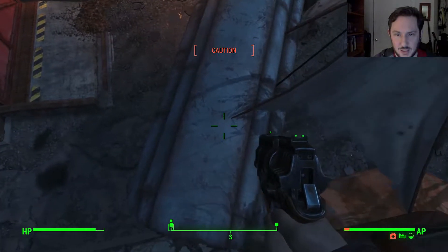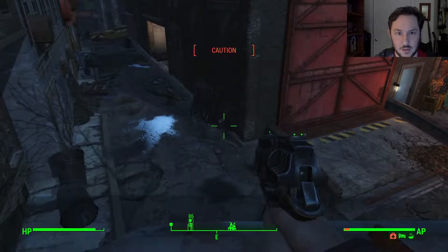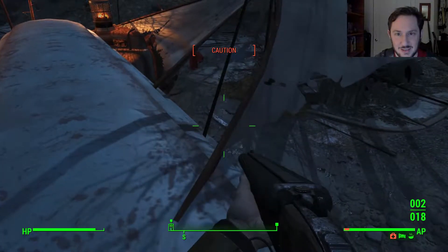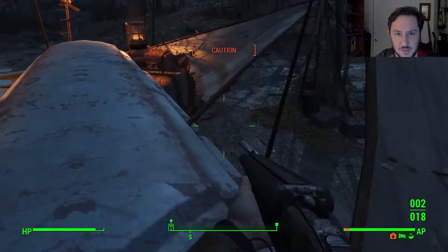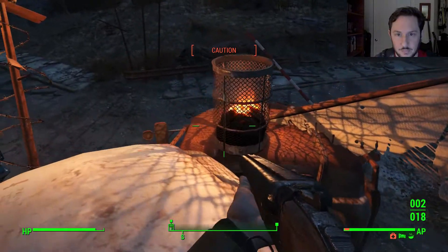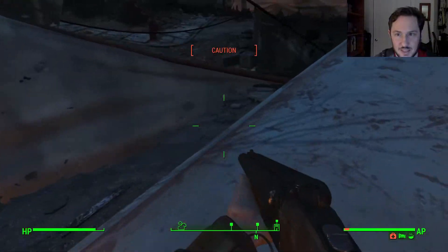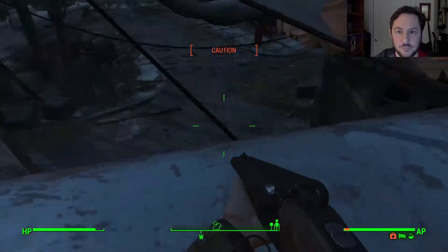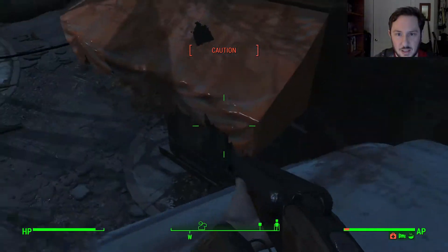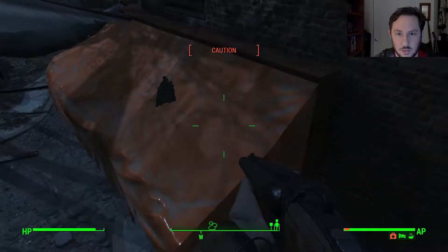We do have a shotgun. Let's equip that shotgun, now that we're a little closer. They must be in this trailer that we're on top of. Stay away from this light. Maybe we wait until it's not on caution anymore, and then we... No, let me get to this awning.